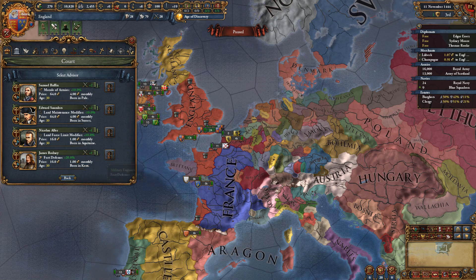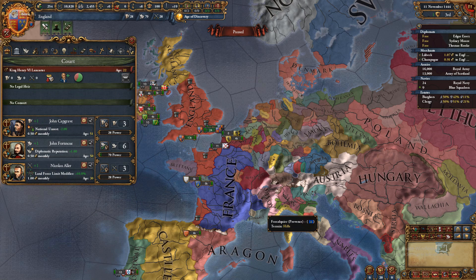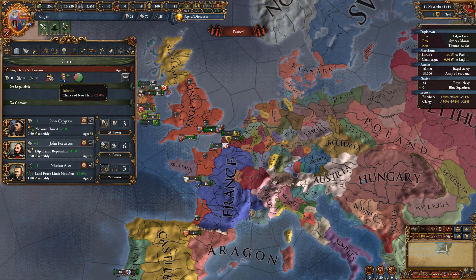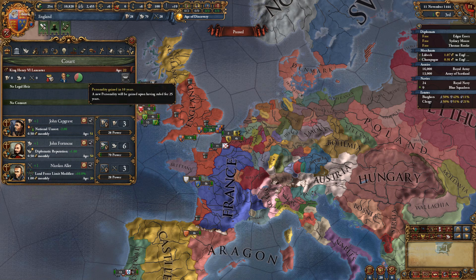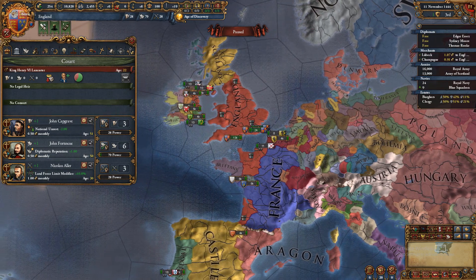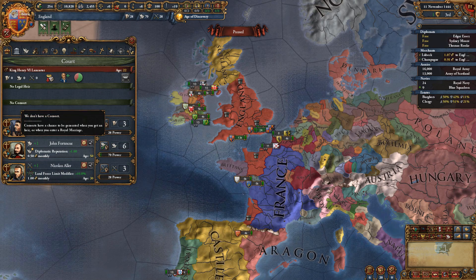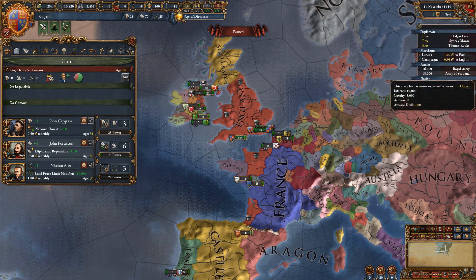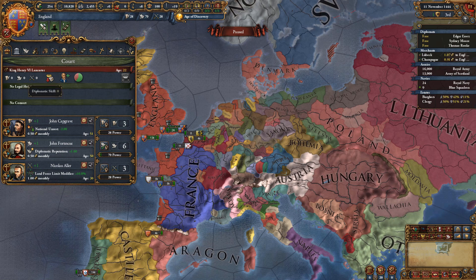This is your court. You'll see your ruler and his traits — whether you have the DLC or not it's not game-breaking, don't worry. You can abdicate him if you have an heir. If we had an heir you'd see his stats, and if we had a consort — like a queen — you'd see her too. An important thing is that the numbers on your ruler translate to your monarch power gain.